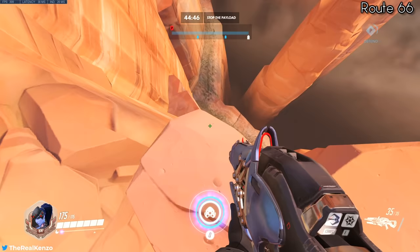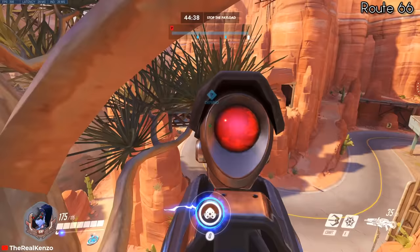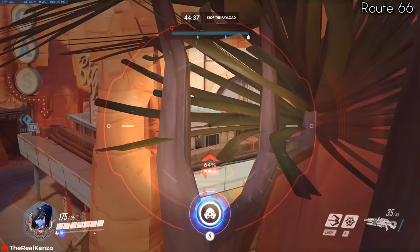For attackers on Route 66, I like to line up on the edge of the rock, then aim a grapple between the branches and press spacebar to release the grapple. Then simply land between the tree and the rock and get a good view of the defenders high ground.